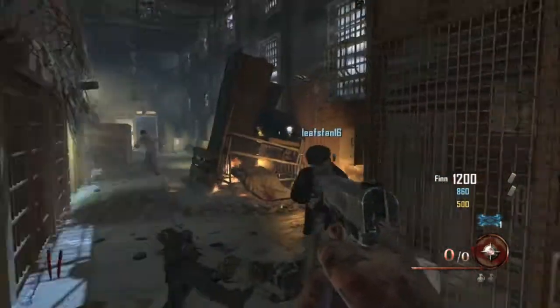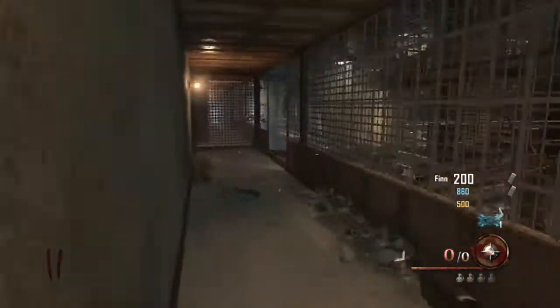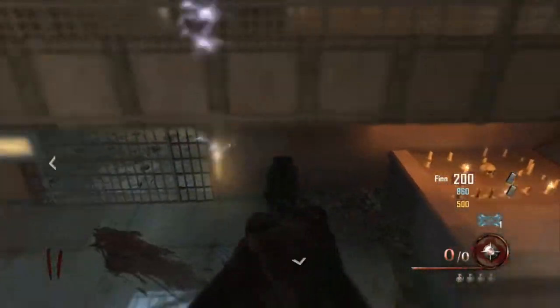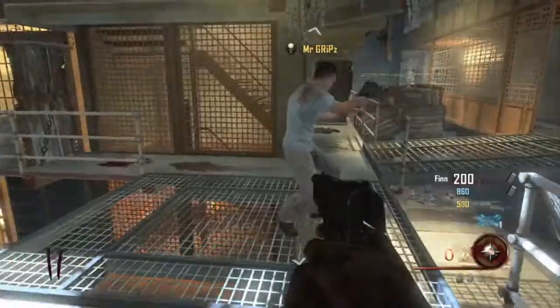Anyways, so I have 1,200 here. When you first start with the 1,200, you want to buy the first door. If you buy one, it opens both. Then you want to run over here and you'll see the warden's key.